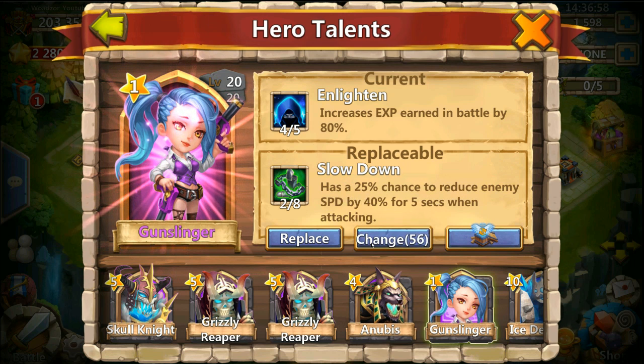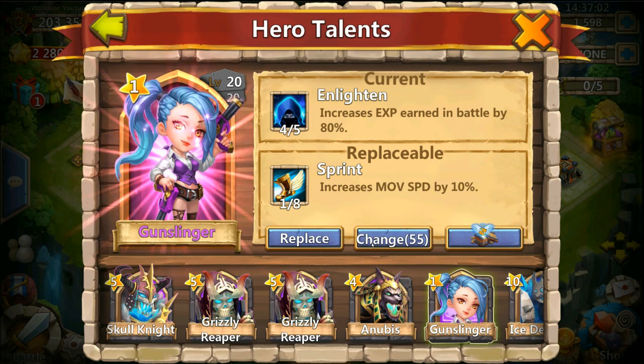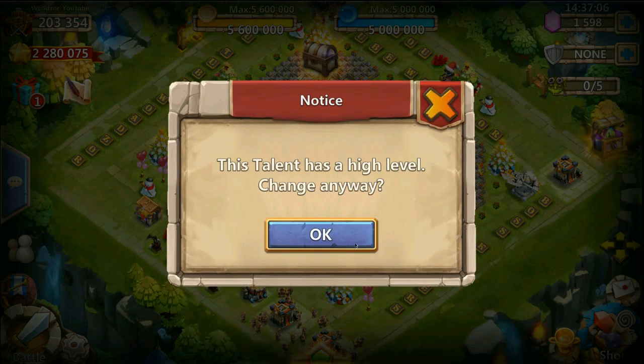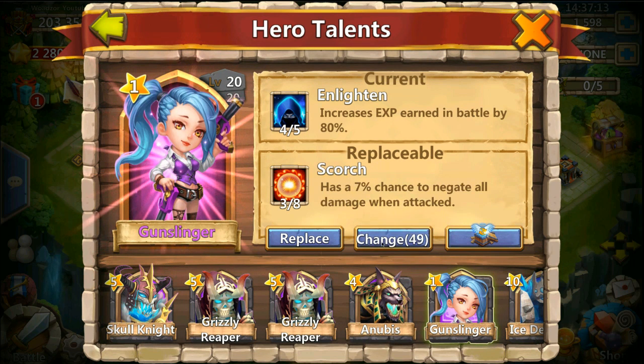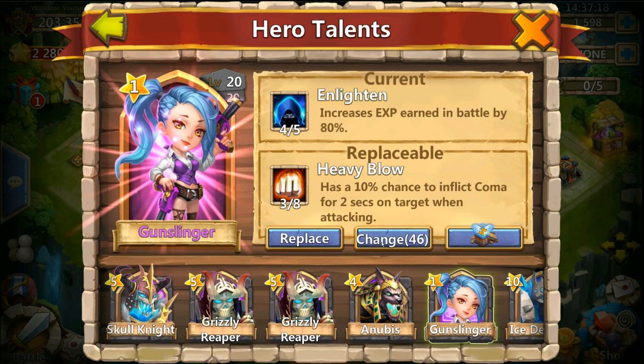Enlightened. Here we have a Stoneskin — too bad it's 1 of 8. Tenacity. Give me something. 1 of 5 Enlightened. Another Flame Guard — let's keep giving me Flame Guards. I don't want a Flame Guard.